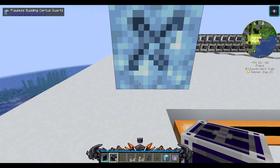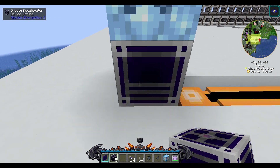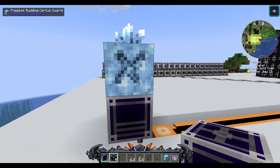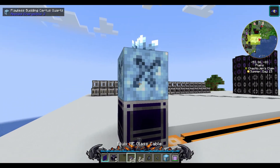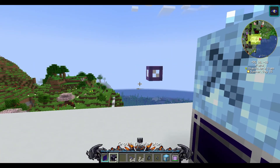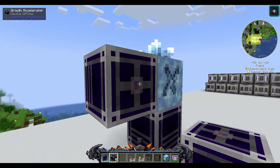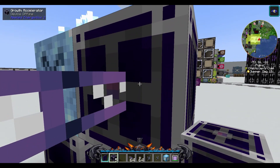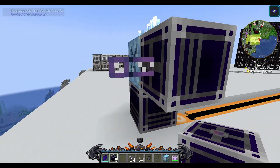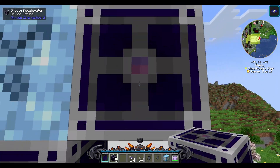Then you have to surround the Flawless Sirtis Quartz with growth accelerators on all sides except one. I want to make sure that my growth accelerators are all sideways — this is the top and this is the bottom, as you can see the lines — and I'm going to place them so they're all connected sideways.